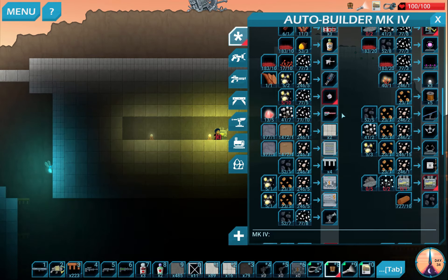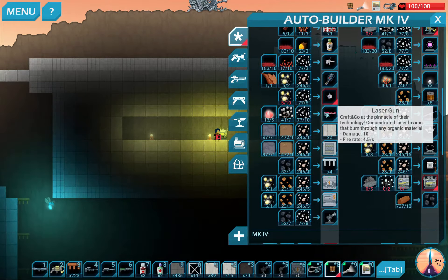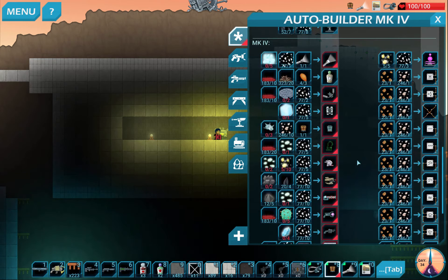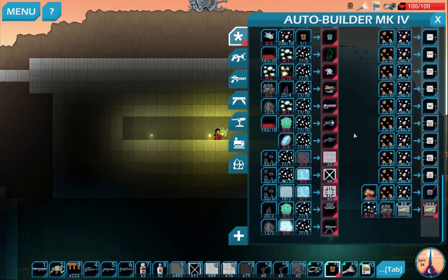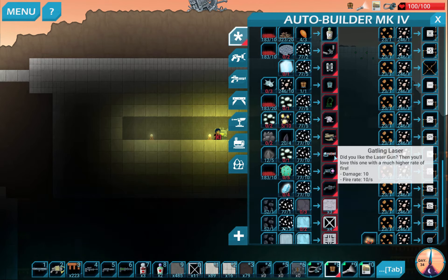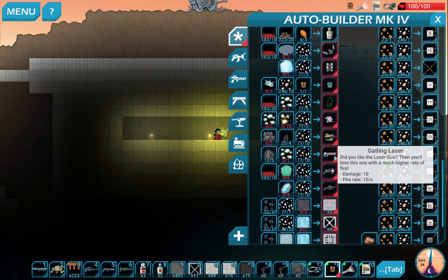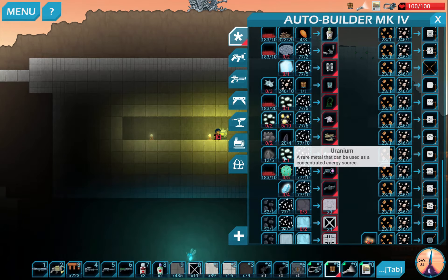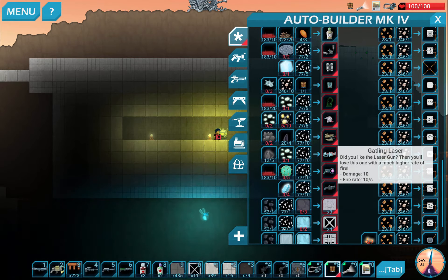Let's see what we need here. We have enough for a laser gun. But let's see what other goodies we might be able to get. The Gatling laser would be a sweet, sweet thing to get, but we need Uranium in order to get that.